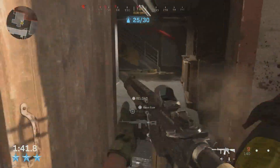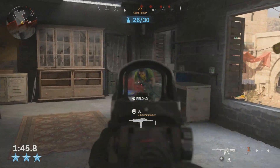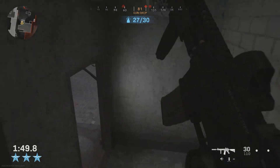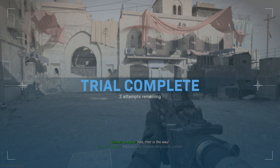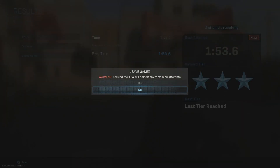Whoa, he just walked through the door. Nice. Let's head down the stairs. How did we do? Wow, we did it in a minute and 53 seconds — that was our best time for that! That's pretty good. We got three stars, which means we're going to be getting 10,000 XP.